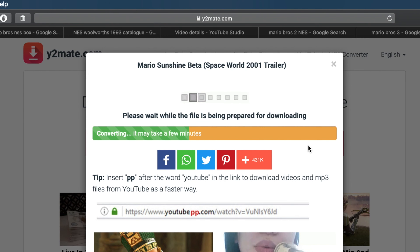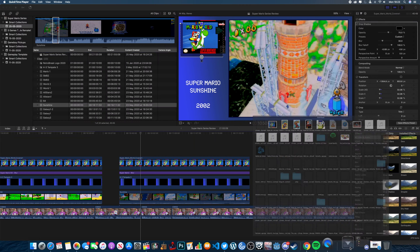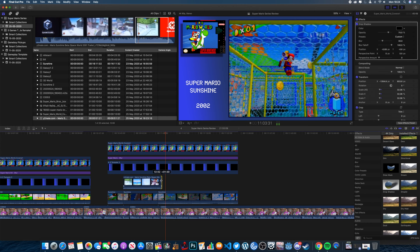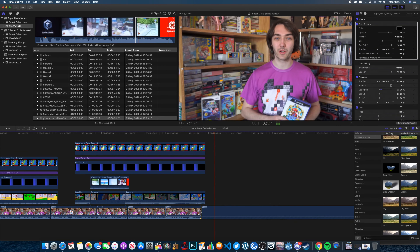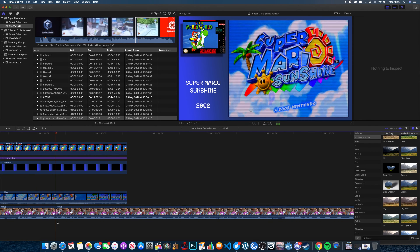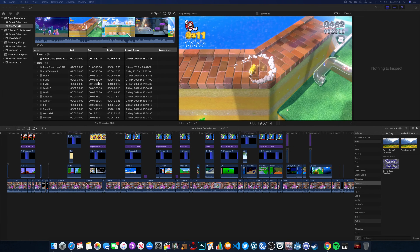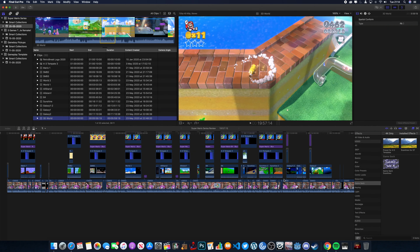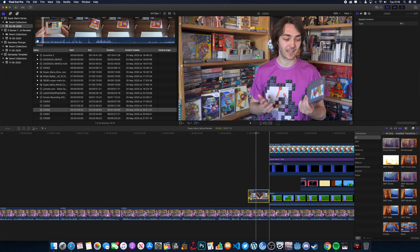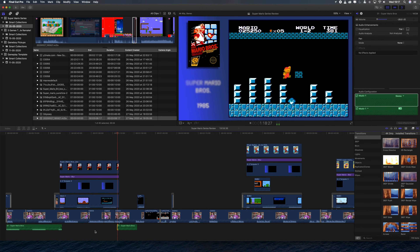For this part of the video I wanted to get a YouTube clip of the original reveal of Super Mario Sunshine. I found a really easy way of downloading videos off YouTube — literally just go to the URL and type PP after YouTube, so it's YouTubePP and then whatever the normal URL is. That sends you to a special site where you can download either an MP3 or an MP4 of that video. It's been really useful for me so far, so fingers crossed that service stays around.